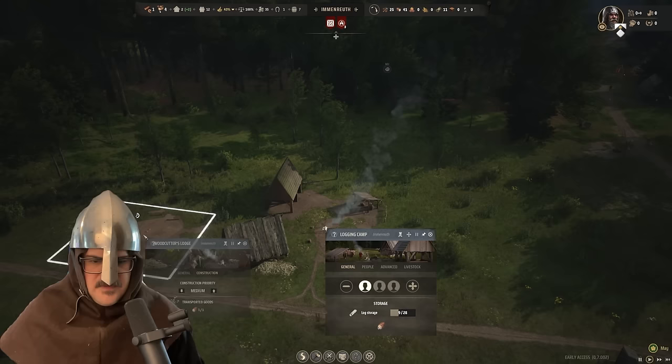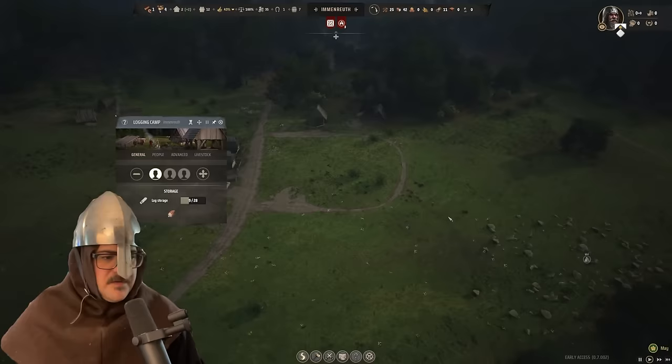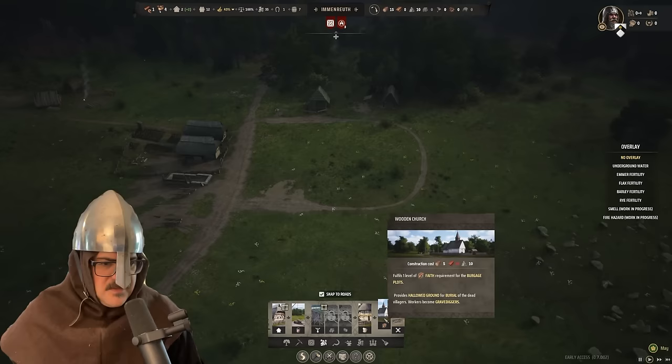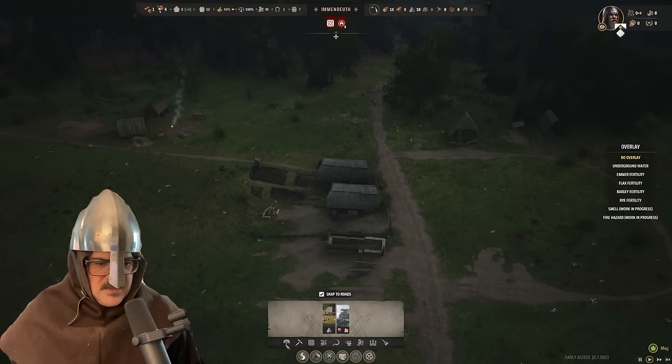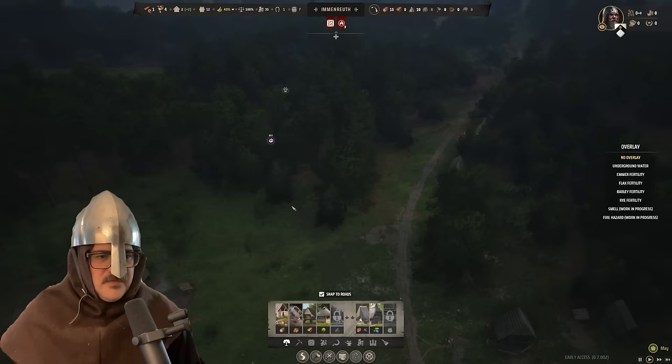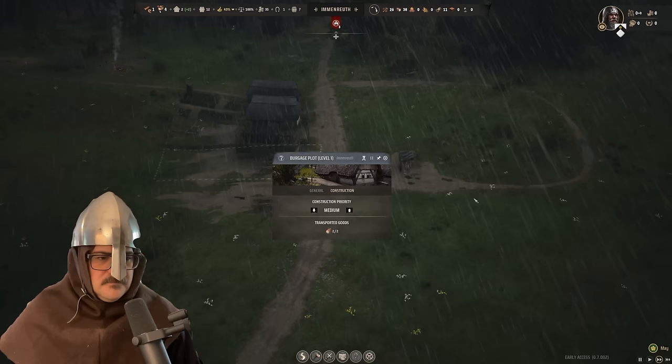The woodcutter's lodge is under construction. We're going to build a church eventually, because every one of our burgage things wants a church to be happy. But we need planks to do that, and planks can only be had by first creating a sawmill. We don't want to do that until after our fuel depot is built and our happiness starts to recover, and we've finished tackling our homelessness issue. We need to build those other two houses — you've got to be careful to make sure they're long enough so the families can expand.